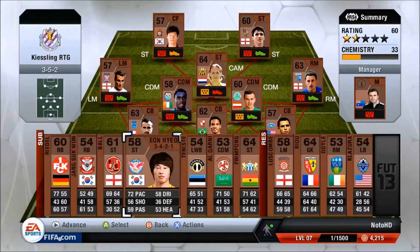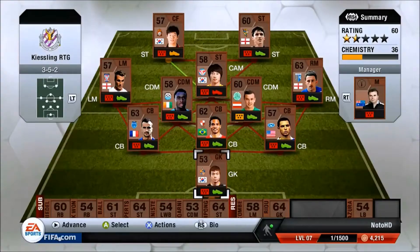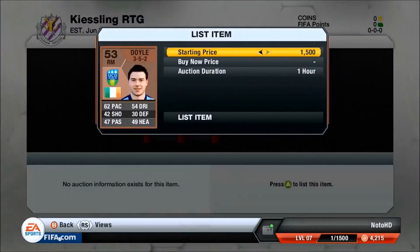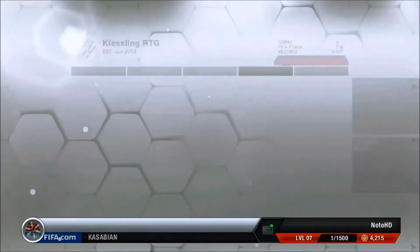We're going to slowly build a team up. As you can see, we're starting off with loads of bronzes. Kiesling is a Bundesliga forward, he's a striker. He's about 88 rated.